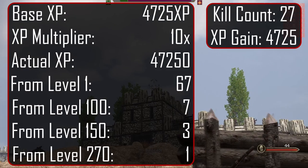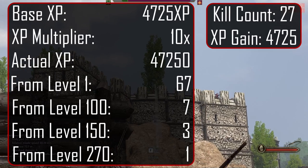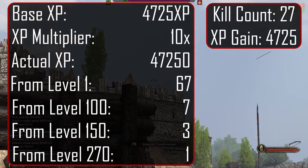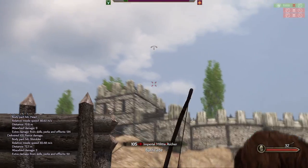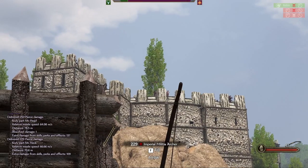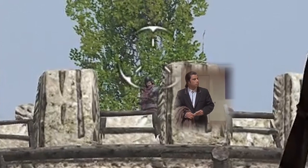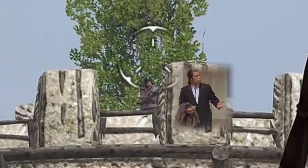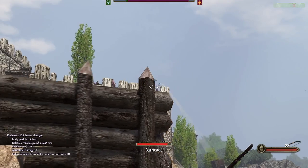With the 10x multiplier, we would have gained 67 levels starting from level 1, 7 levels starting from level 100, 3 levels starting from level 150, and 1 level starting from 270. On siege defense, it's basically the same thing, except you will oftentimes have access to an arrow barrel which allows you to replenish your arrows infinitely, so try to stay near one. Arrow barrels also replenish crossbow bolts, but not throwing spears, axes, or knives.